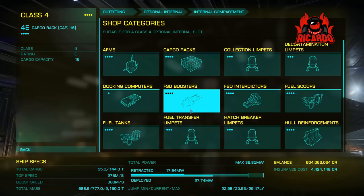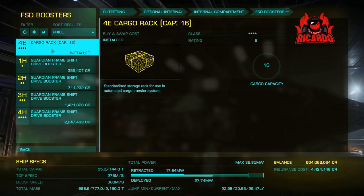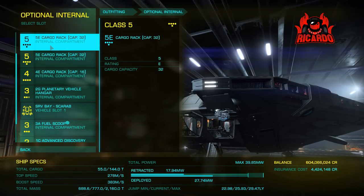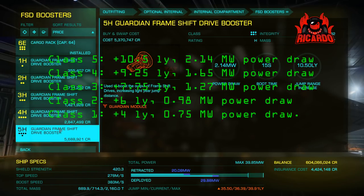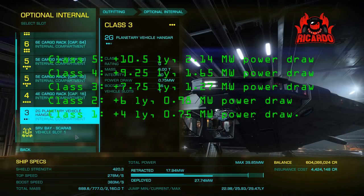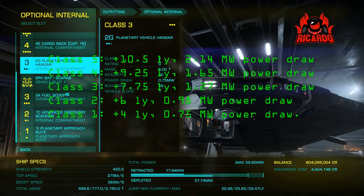So as you can see I've got the Crate. The Guardian Frameshift Drive Booster is an optional internal — it doesn't bolt directly onto your existing FSD, you have to take up a slot in your optional internal capacity. Currently there are five classes of the Guardian FSD Booster, each with slightly different stats, and there's also a cost assigned. Just because you've unlocked it with your guardian swag doesn't mean it's free. Class 1 gives plus 4 light years, Class 2 six, Class 3 seven, Class 4 nine, Class 5 ten and a half light years — with a power draw implication across all of these.